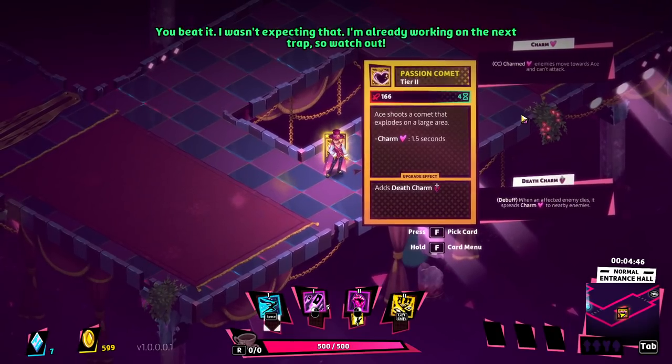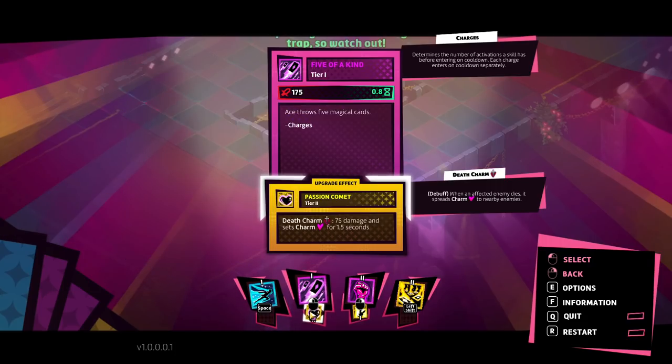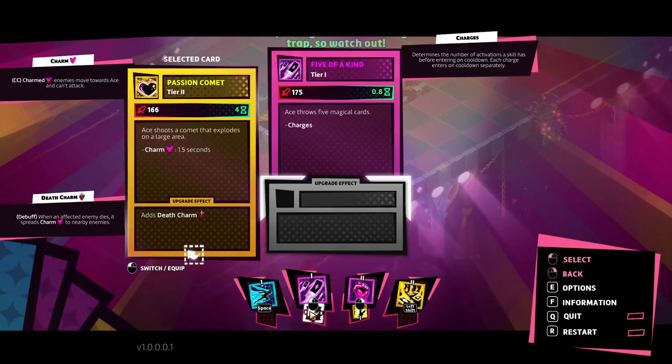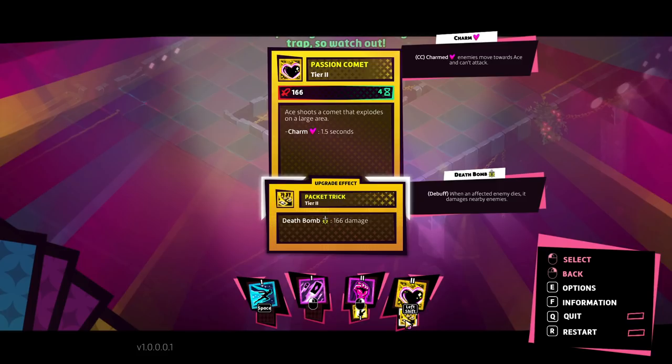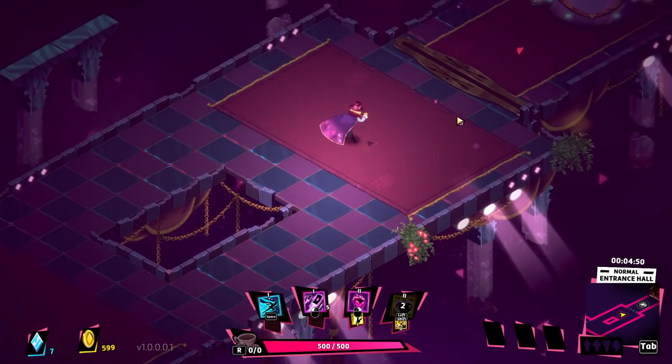What's this? 'Add death charm — when an affected enemy dies, it spreads charm to nearby enemies.' What happens if we put it on this ability? Still get death's charm. What is this card on its own? 'Ace shoots a comet that explodes on a large area' with a charm effect. What if we take this and put death bomb on it?